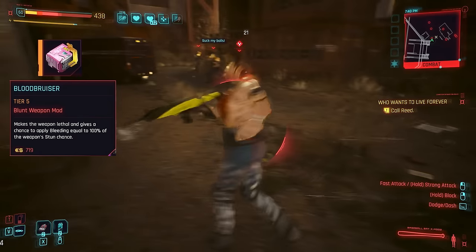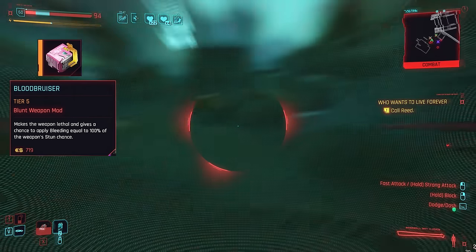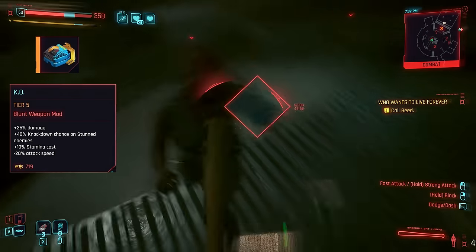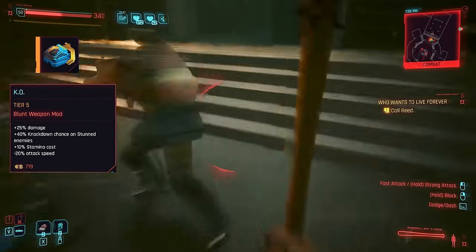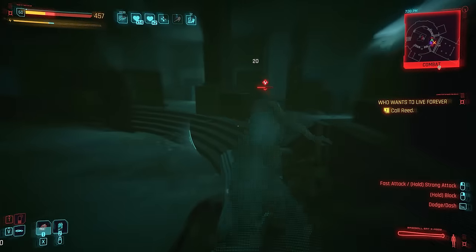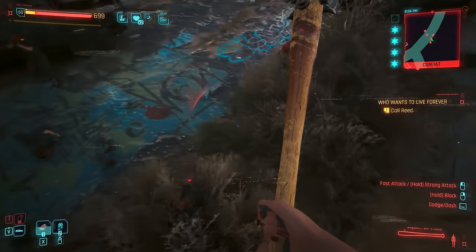As for the two you can actually buy: Blood Bruiser works kind of similar to Bleed Out, except applying lethality to the weapon and a chance to inflict bleeding equal to 90% of the weapon's stun chance — that'll be 18% with this bat. The bleeding effect was very regular and much appreciated in bigger fights. Finally, KO is a bit of a mixed bag, granting extra damage and knockdown chance albeit at the expense of using more stamina and attacking more slowly. You can kind of make up for those debuffs with certain cyberware, such as the Adrenaline Booster and Micro Rotors. I ran a Chrome Compressor build for this rather than Berserk, because by combining the right cyberware, perks, and mods, you can become almost invincible without needing Berserk.